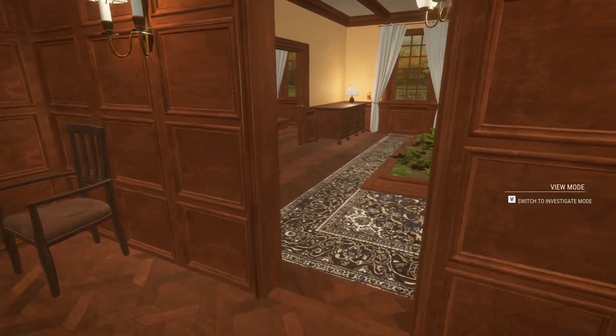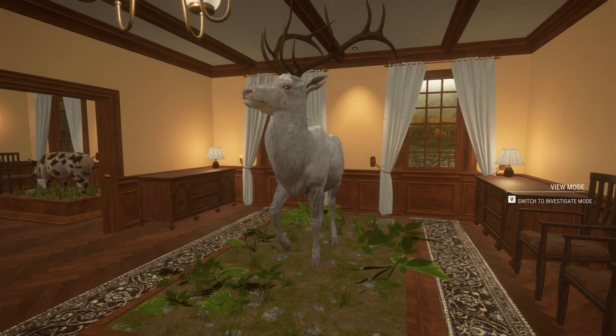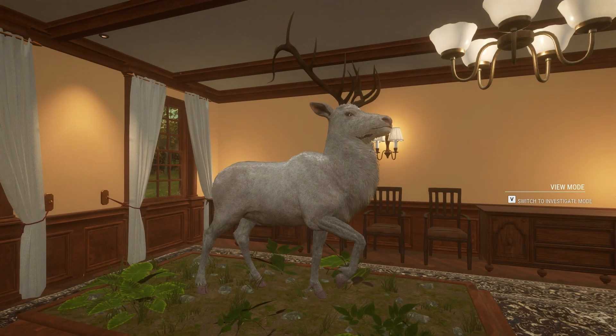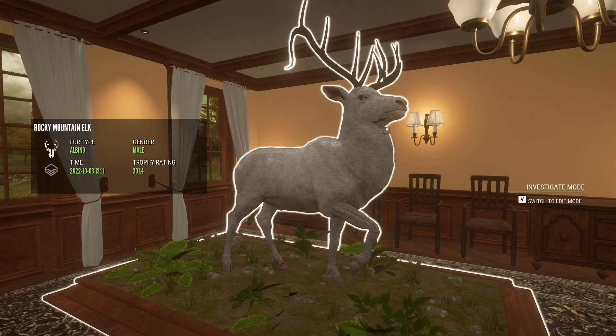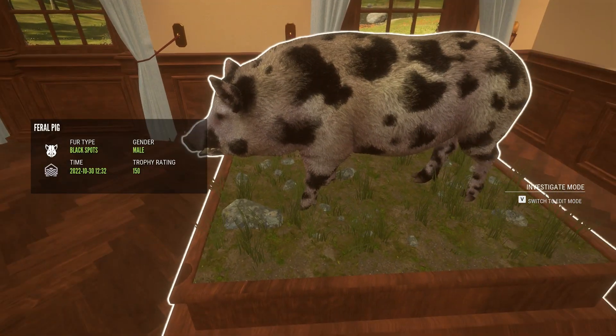Moving on — my albino Rocky Mountain elk. I watch other YouTubers for inspiration, and Kill Clinton is one of them. One day over breakfast I was watching his video where he'd gotten an albino Rocky Mountain elk, so later that day I thought I'd jump on and see if I could spawn one. Lo and behold, this was an initial spawn after the Revontuli Coast update and some fixes they did to the Roosevelt elk drink time. I was very pleased to see him, and I think he's within the same score range as the one Kill Clinton got.